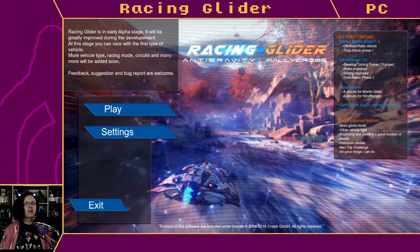So this is Racing Glider — it's anti-gravity rallycross. They added one vehicle a while ago, but there haven't been that many updates since.